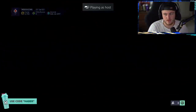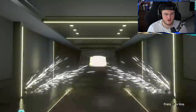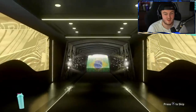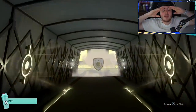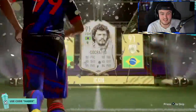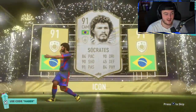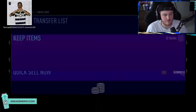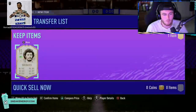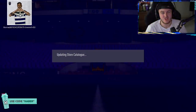We've not had a German icon yet — Chiqui Matthias would be nice. That's a prime. Brazil? Pelé — please be Pelé. Please, prime Pelé. Oh, it's prime Socrates. This card back in FIFA 19 was insane — one of my favorite games. He was great in FIFA 19. He's worth 300k. That is mental — so cheap.